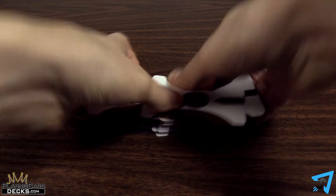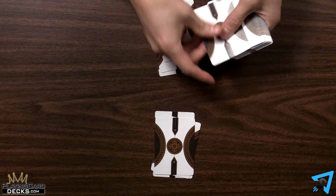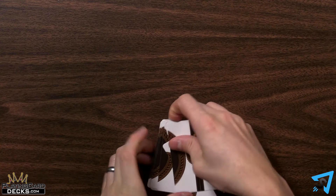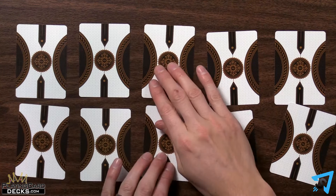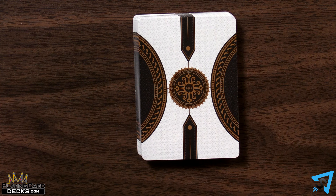Pick a dealer who shuffles a standard 52-card deck of playing cards, then deals 10 cards to each player. The cards are kept face-down and arranged in a 2x5 grid. Players do not look at these cards. The remaining cards are placed face-down, forming a stock.